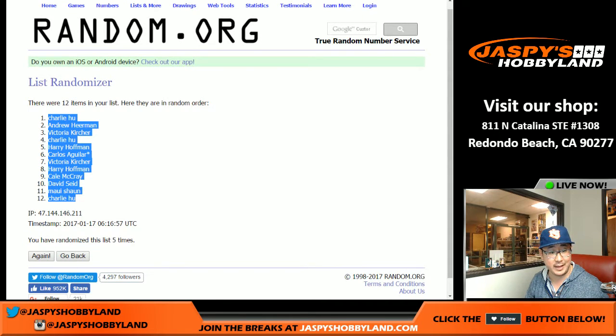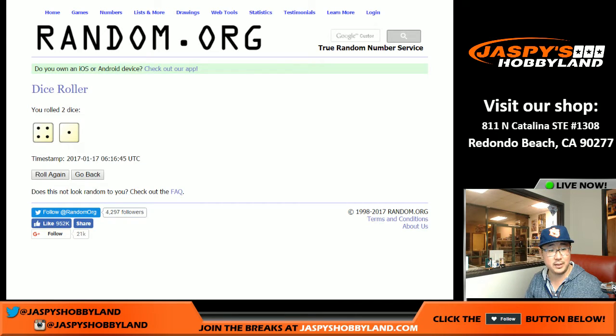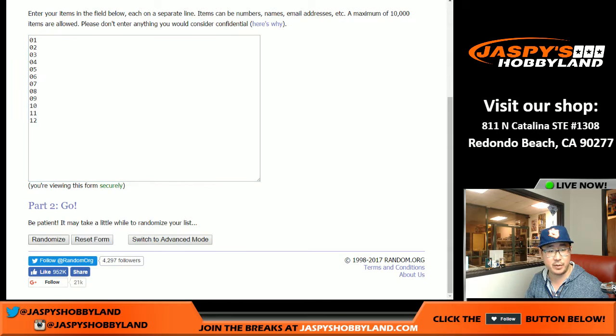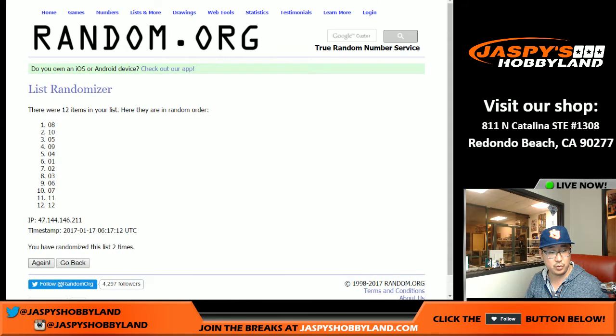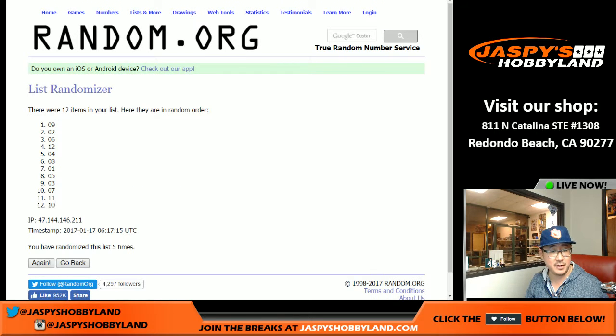We've got Charlie in the pole position, and he's got the last spot too. Nice. Rolling again — four and a one, five times for the packs: one, two, three, four, and five. Pack nine on top and pack ten on the bottom.